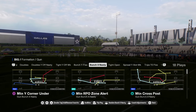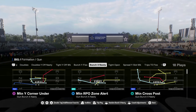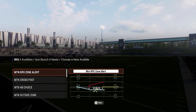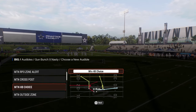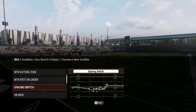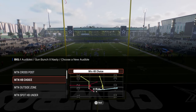What makes this offense really good is the bunch X nasty. The bunch X nasty is a really good formation this year, primarily because of the auto motion plays that you see on your screen. So this first audible is motion corner under, second audible is going to be the motion RPO zone alert. And then they also have some other motion plays here, like the motion spot HB under, the motion halfback choice, which is a really good play that you could utilize as well.